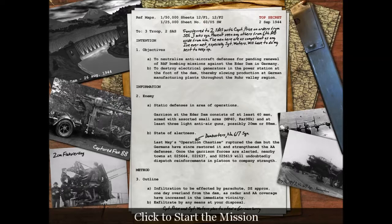State of alert: Last May's operation breached the dams but the Germans have since restored the infrastructure and the AA defenses. Once the garrison forces are alerted, nearby towns at 0256 hours and 0226 hours will undoubtedly dispatch reinforcements of platoon to company strength. I'm just going to continue.